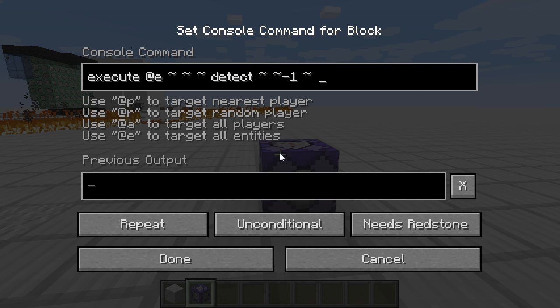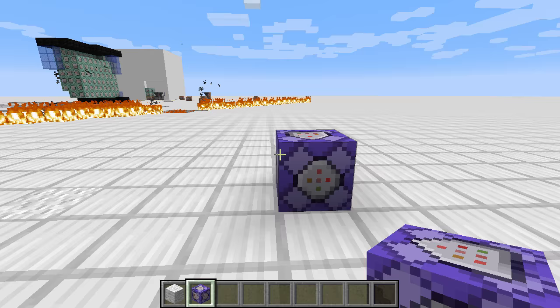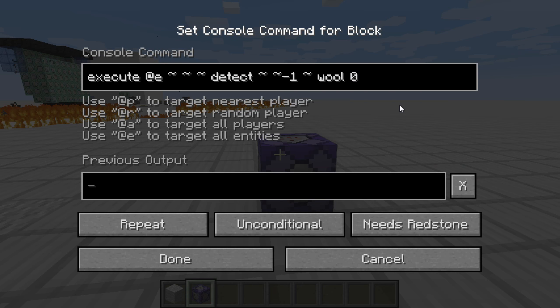Aztán, hogy milyen blokk legyen. Én ugye a gyapjút raktam, az wool. És a nullásat raktam, azt hiszem. Igen, a nullásat raktam. Szóval, ha nullás gyapjú van, akkor öljön meg.